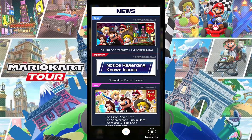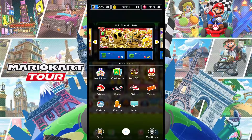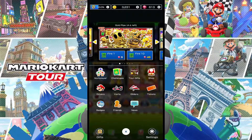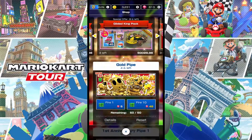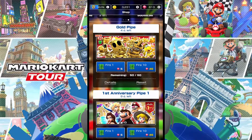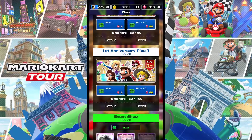If you didn't pull on these guys in the earlier tours and missed out, you can definitely find the high-end characters in the spotlight right now. For today we're going to be pulling on the gold pipe — it starts at 50, with drivers, cars, and gliders. It's a 50-pipe, so we're guaranteed to get three of the drivers if you pull the whole 50. I just want to give you a tour of what's in the shop during this first anniversary — all the packs, the paid banner packs, the gold pipe anniversary pipe, pretty lit.